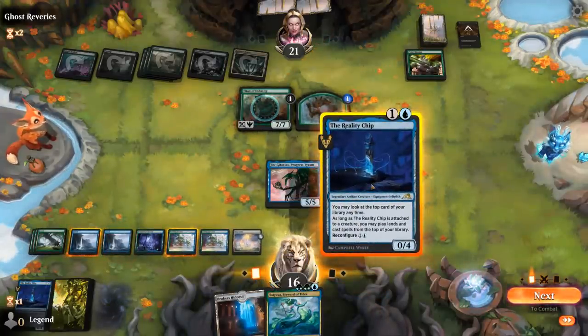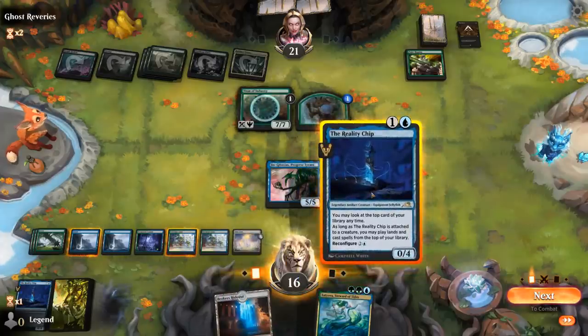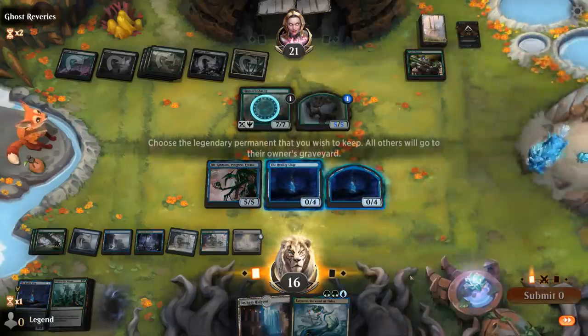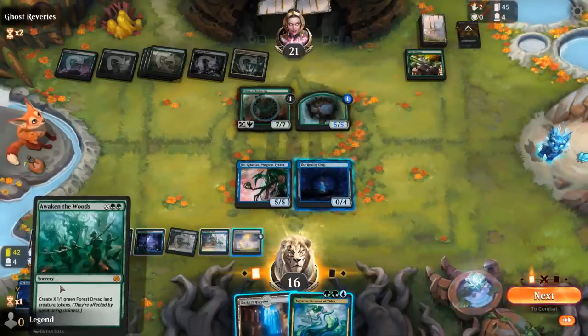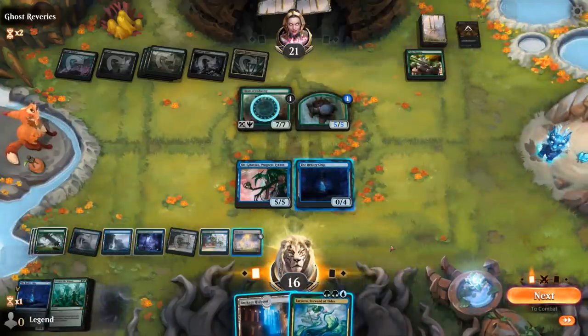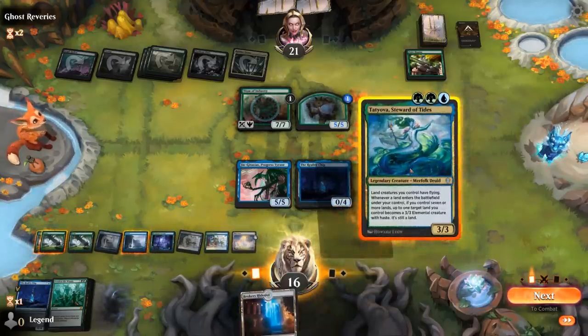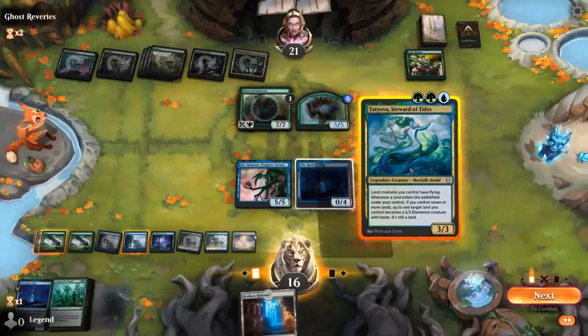I could also reconfigure onto Jingataxius if I'd like. Let's pass. Next turn I can awaken for 7. Gix is fine — take 13. And then 7 times 3 is 21, so that would be lethal. And we even get to copy it with Jingataxius, so it's going to be more than 7 times 3.